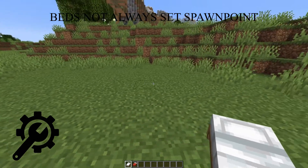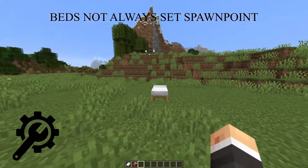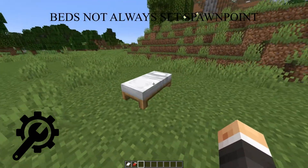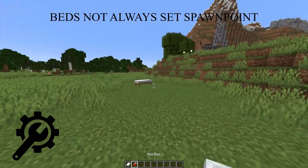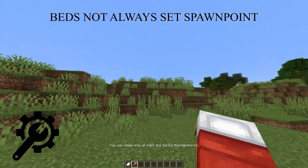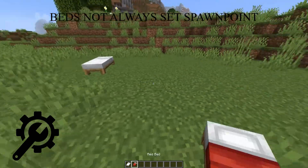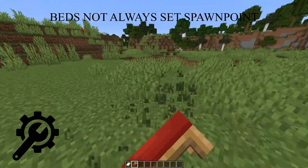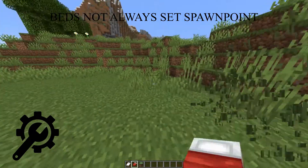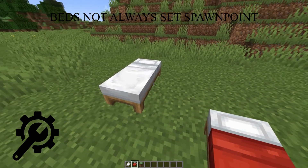Next up would be a change to the way beds work. They are quite annoying the way it works now, since whenever you use a bed it sets your new spawn point there. If you have that in your main base, that means when you come back from the End you'll spawn in your main base - quite effective, quite smart. But let's say you are a bit away from your main base, maybe at a farm or somewhere else, and you want to sleep. You can't do that, since it would set the new spawn point wherever you are sleeping. And now with phantoms, they will come for you if you don't sleep, but sleeping away from base costs you your spawn point. A simple change would just be to have a button when you go to bed that asks: would you like to change this to your new spawn point? Yes or no.